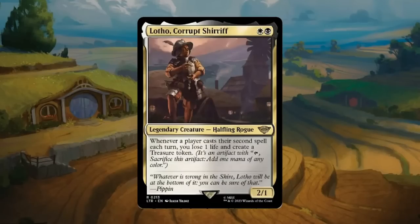Lotho, Corrupt Sheriff: a black-white 2-drop, a 2/1 legendary halfling rogue at rare. Whenever a player casts their second spell each turn, you lose one life and create a treasure token. It's a double-edged sword — getting treasures is great, but you lose life each time, and it's not optional so the opponent could use it as a win condition. Early on it's great since it punishes the opponent for double-spelling. It can also fix your mana and enable a third color. Lotho gets a B.